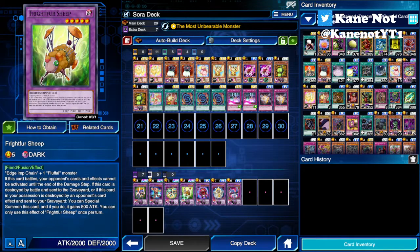Aside from that, I actually obtained only one copy of Frightfur Sheep. At least one copy is pretty fine for me. It has a great effect as well — restricting your opponent from activating spells and traps or even card effects during the battle phase before the damage step, like the usual Ancient Gear kind of playstyle. Not to mention, if this card were to be destroyed or sent from the field to the graveyard, you special summon this monster and it gains an 800 attack point boost.